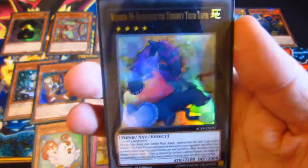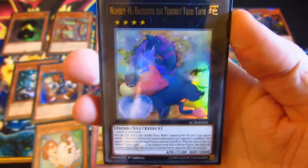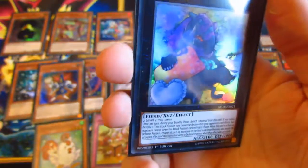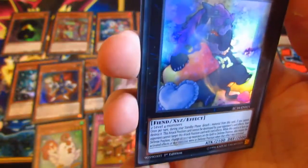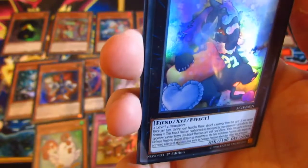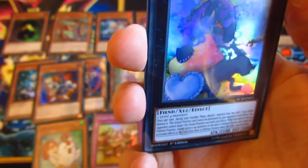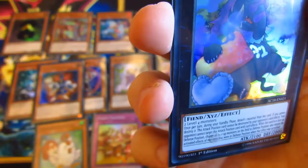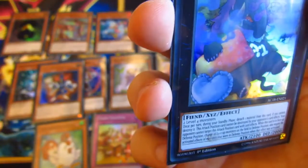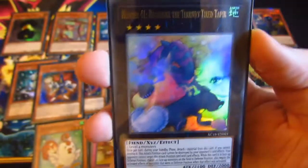We have Number 41: Baguska the Terribly Tired Tapir. It requires two level fours. Once per turn during your standby phase, detach a material. If you cannot, destroy this card. This card cannot be destroyed by card effects in attack position, and your opponent cannot target this attack position card with effects either. While this card is face up in defence position, change all monsters on the field to defence position and negate the activated effects of monsters that were in defence position when the effect was activated. So it's good to stall your opponent if you've got a lot of defence positions.